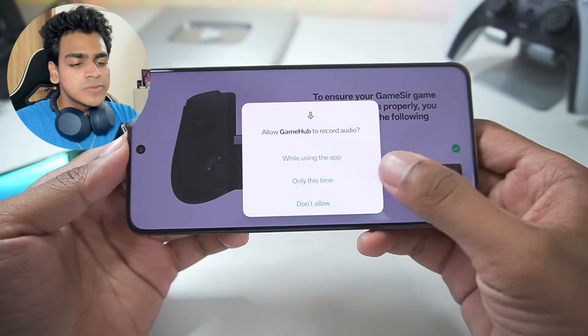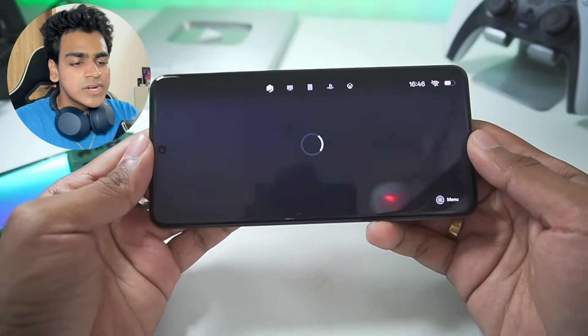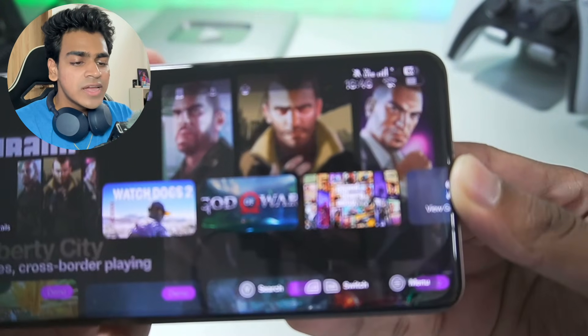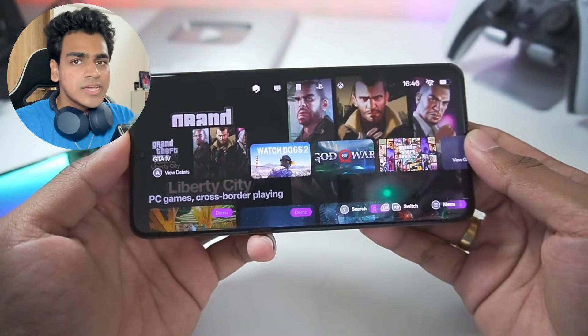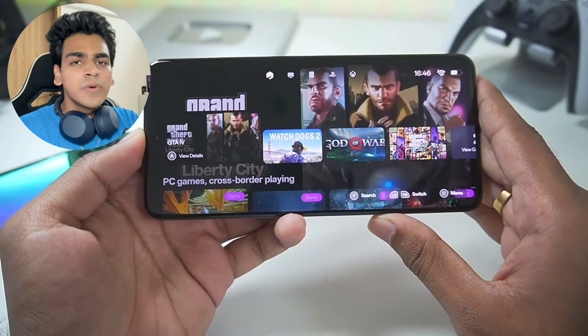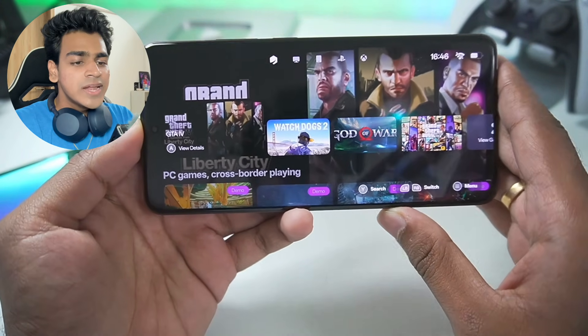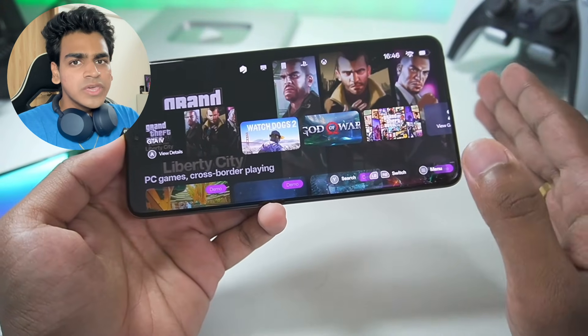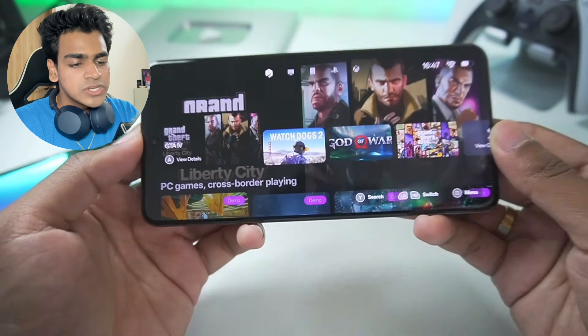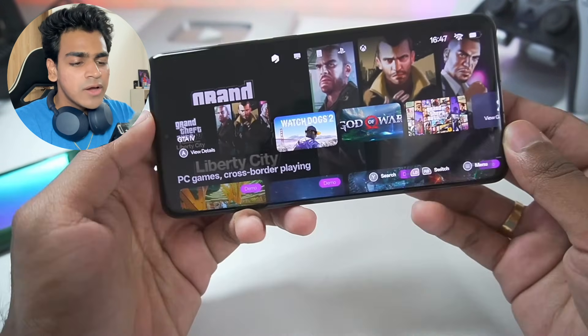Here we go, I have launched my Gamehub Emulator. Now the first thing you'll notice is that I am not connected to any internet connection on my Android device. Inside Gamehub Windows Emulator version 2.0.4, you can play completely offline and run all your games without needing any internet connection. Make sure to update to the latest version of Gamehub.